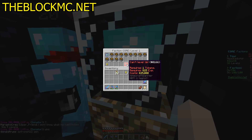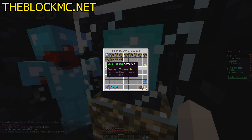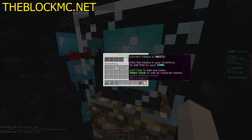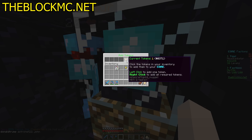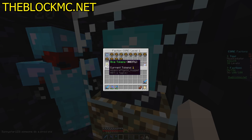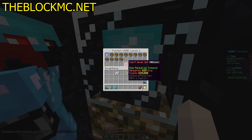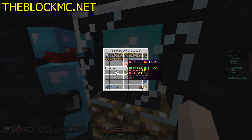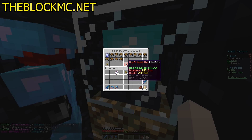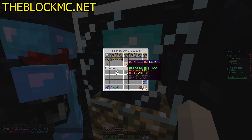Let's see how to unlock the next level. Can't level up — requires one token. I have one token. Left click to add one token, right click to add all required tokens. It requires 825 experience and costs $25,000. I have $22,000 — can I borrow 3K? And apparently I don't have enough XP either.